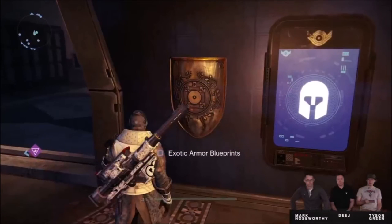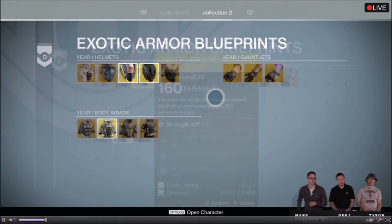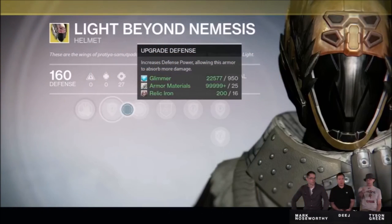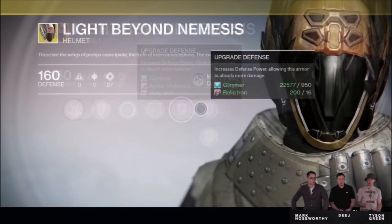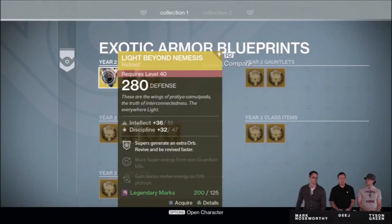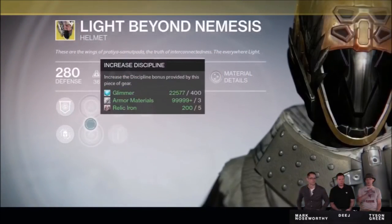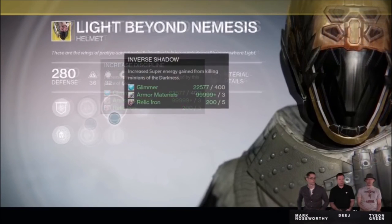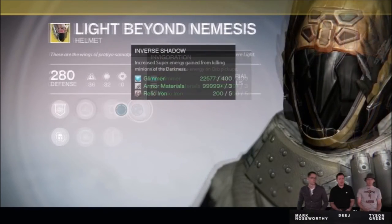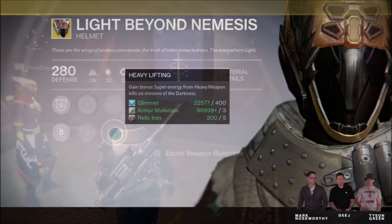Now near the Vanguard mentors is another terminal called exotic armor blueprints. What this does is that for every single piece of exotic gear you receive in the game, it is saved to this terminal. With just a little bit of glimmer and an exotic shard you can actually replace any gear that you accidentally delete or lose. Also, just by having the year one version, you can get the year two upgraded version with brand new perks. For example, this Light Beyond Nemesis helmet, instead of having the pure strength roll it's known for, can actually be tweaked to have either intellect or discipline. I'm sure many of you will be scrapping your year one helmets for this one.